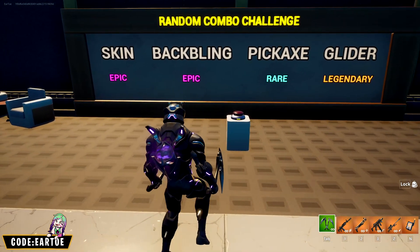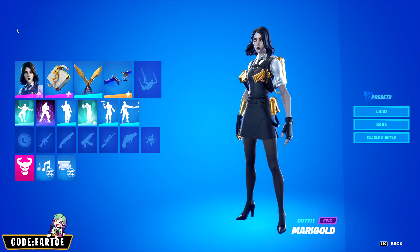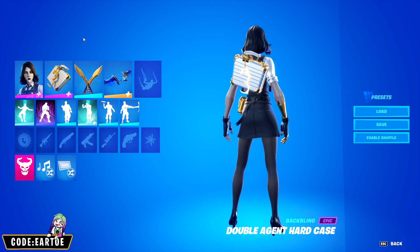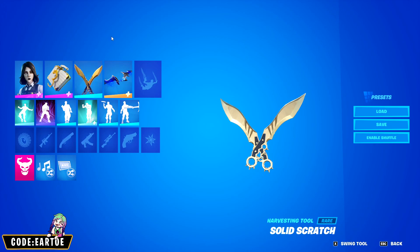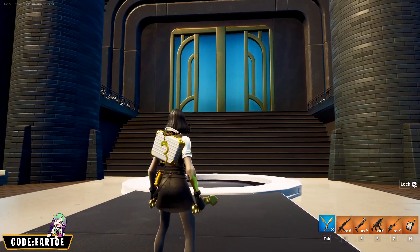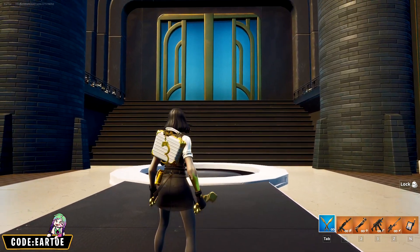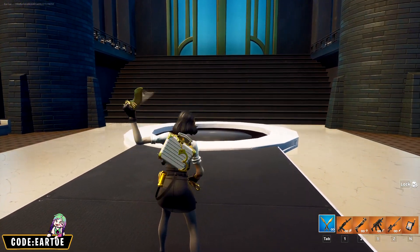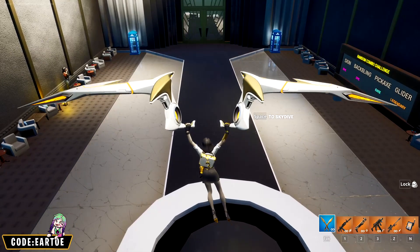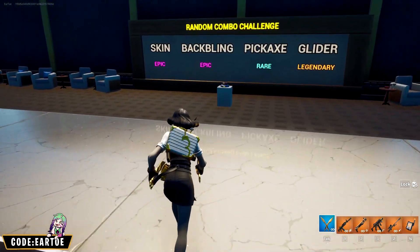Let's randomize again. We got an epic skin, an epic back bling, a rare pickaxe, and a legendary glider. I'm using Marigold for the epic skin, Double Agent Hard Case with the first edit style for the epic back bling, Solid Scratch for the rare pickaxe, and the second edit style of the Fusion Coil glider for the legendary glider. I don't recall the last time I made a combo for Marigold — this challenge gave me the opportunity. It came out a lot cleaner than I anticipated, and the Fusion Coil's white and gold edit style is perfect for her.